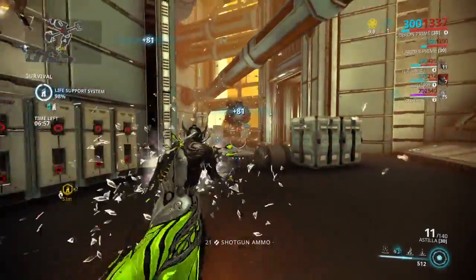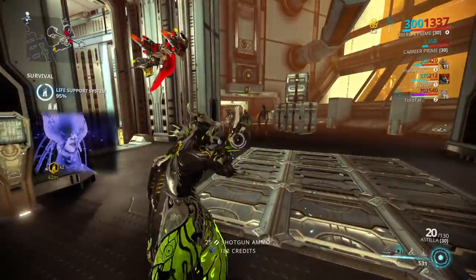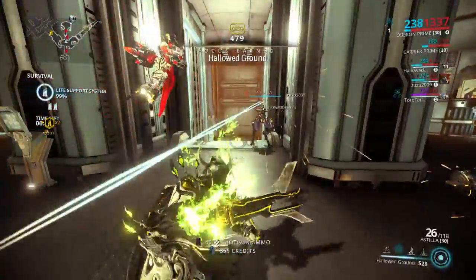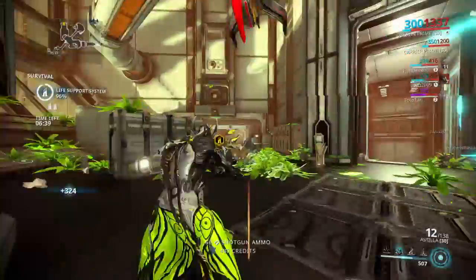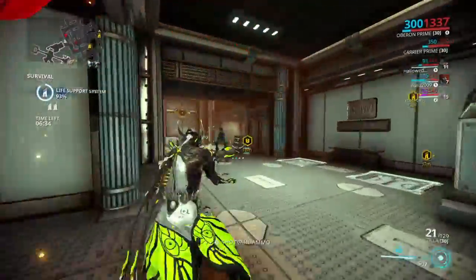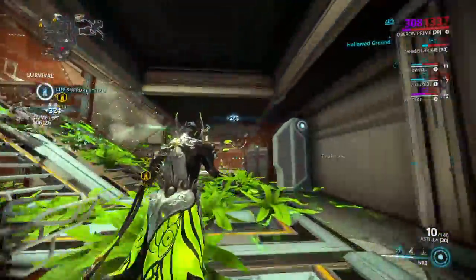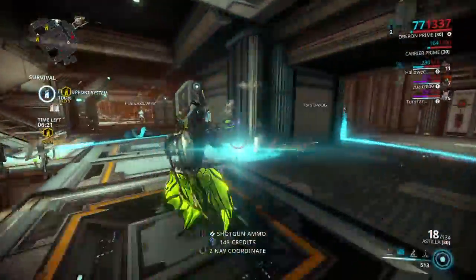You can see with my Astilla — I'm just aiming down at the group, like at their feet. The shrapnel pretty much does all the damage, so it's pretty good. I like this gun. As for Oberon, I haven't needed to heal yet, so he's a good crowd controller. His abilities deal radiation damage, and when it procs it confuses enemies. I really like that confusion.